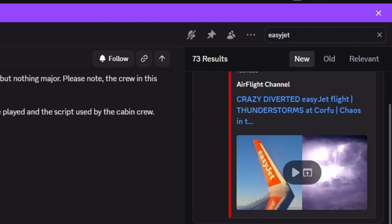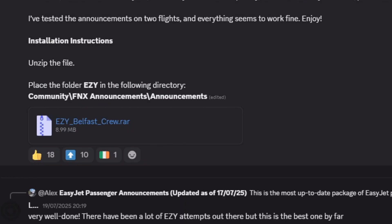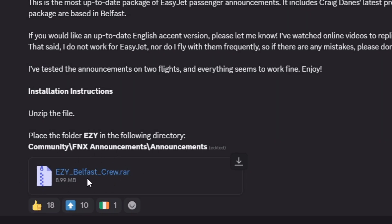What you want to do is come to this Discord server and then here in the top right where it has a search bar, simply just type in the airline that you want to get the announcements for. I typed in EasyJet as the example, and as you can see it's come up with the RA file over here for the crew announcements.